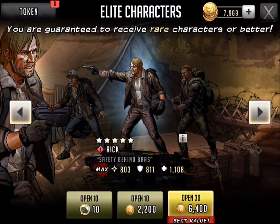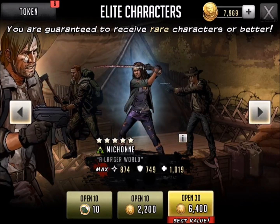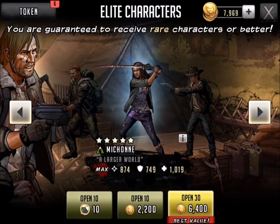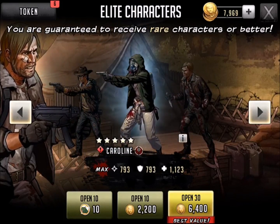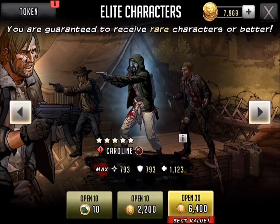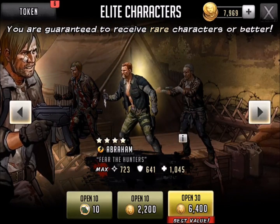Let's move on and open up 10 elite characters. Someone told me it's the ten-or-one, ten-one method — pick your favorite character and just open it. This could be a while. We're going to see an Abraham. I do like me some Abraham. We're gonna stop it on Abraham and see if it happens.